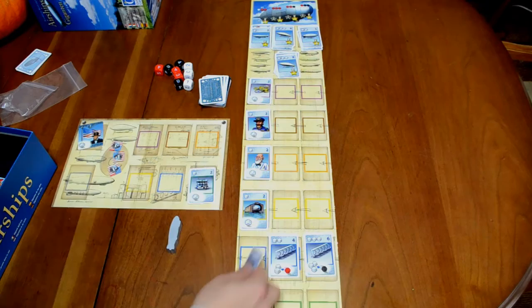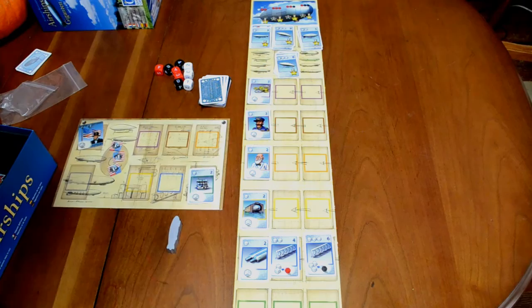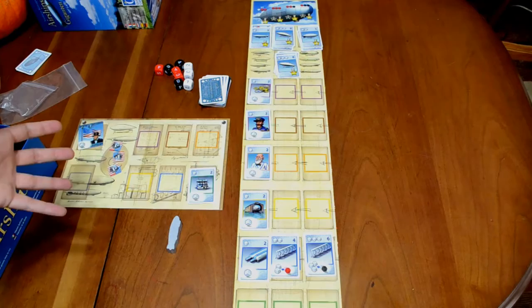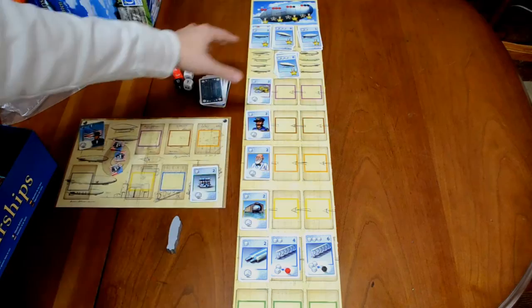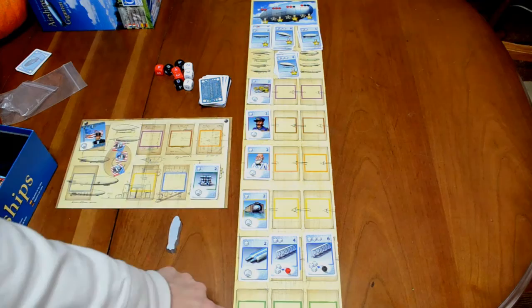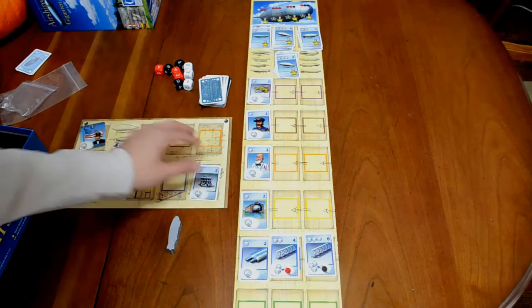After that, players can attempt to acquire one of these cards by rolling for it. If the Hindenburg is revealed at some point later in the game, players can instead attempt to roll on that. If they are successful, they put one of their bonus chips onto the appropriate space to mark that they helped build it and they'll get victory points at the end. Otherwise, players are trying to either acquire airships for victory points or acquire improvement cards. You can only have one improvement per card color on your player board at a time — if you acquire a second green one, you eliminate the first and put the new one in its place.